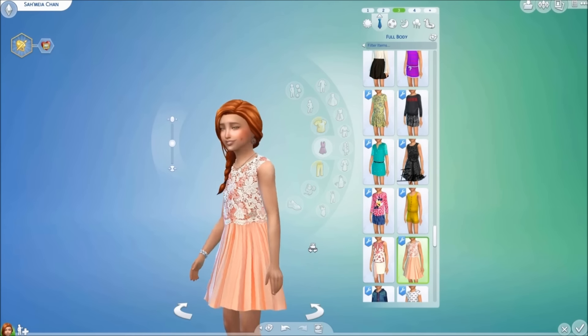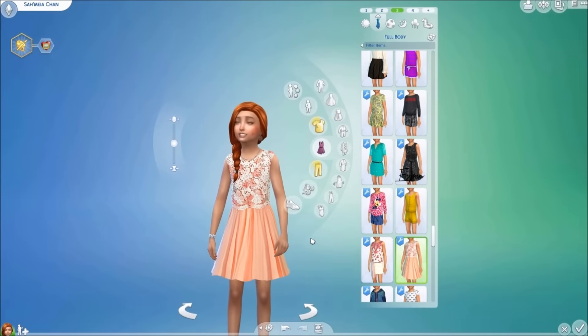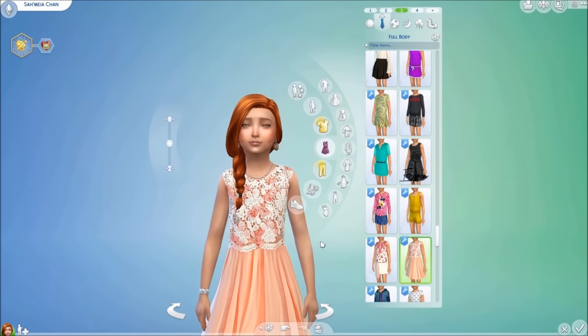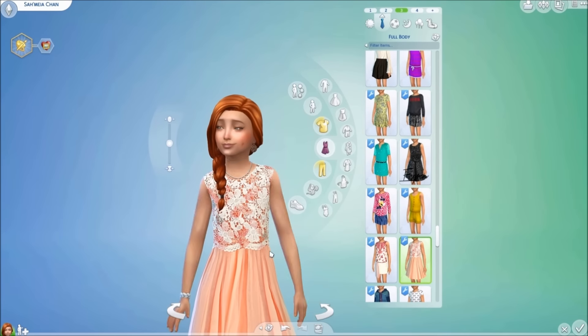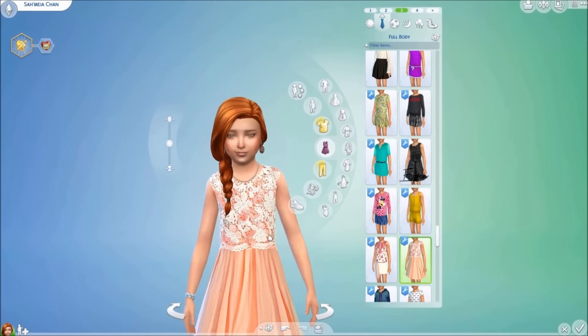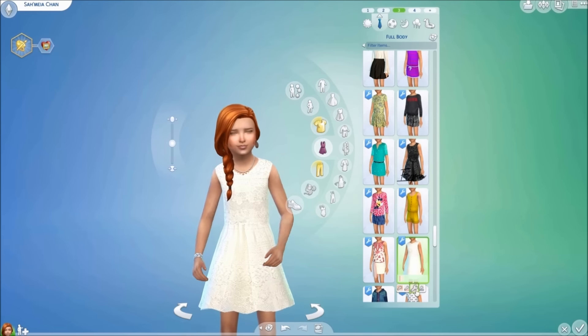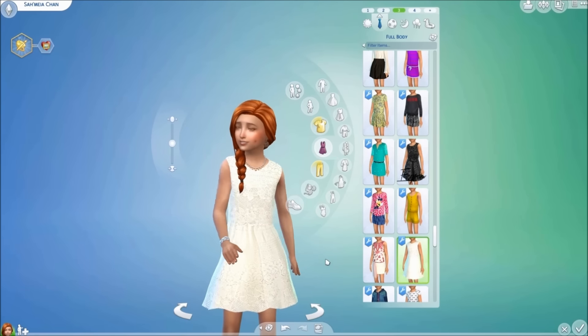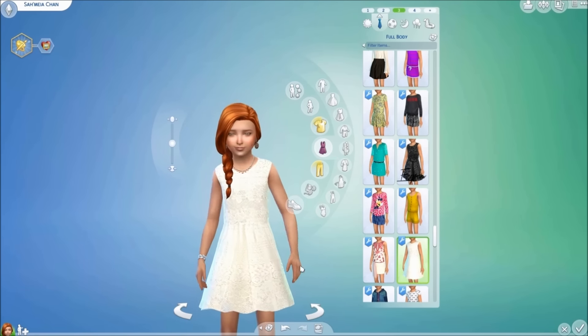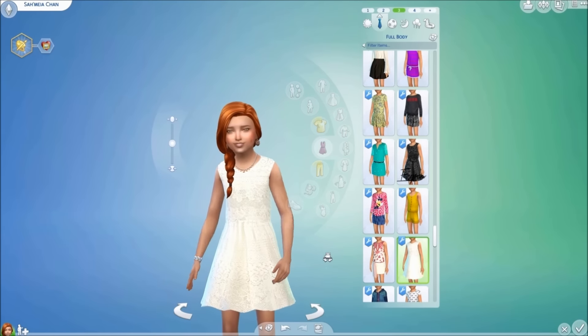The next item is the elegant embroidery lace dress created by Fritzy Lien from off of The Sims Resource. I really love this dress — I love the lace detail and the floral print. It comes in a few colors, and I really love this cream color in particular. It has lace all around it that is very faint, light, and so pretty.